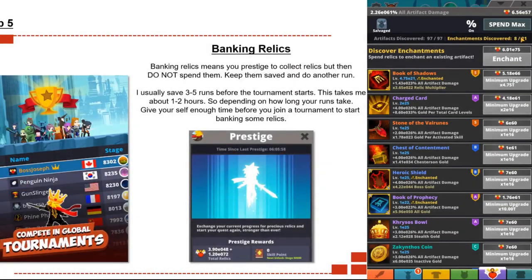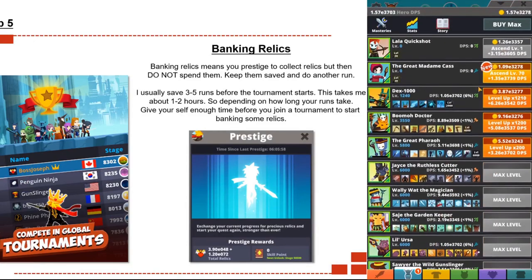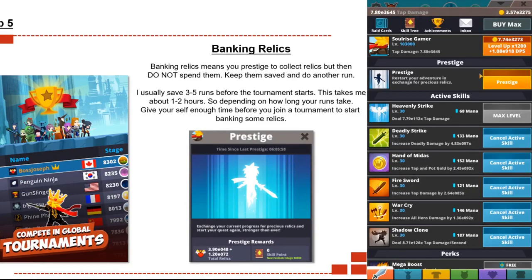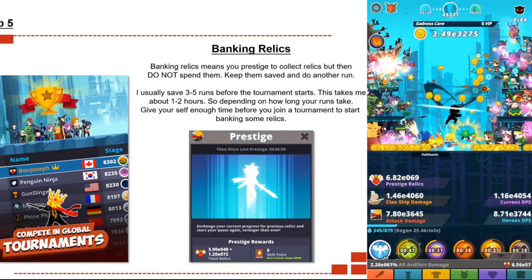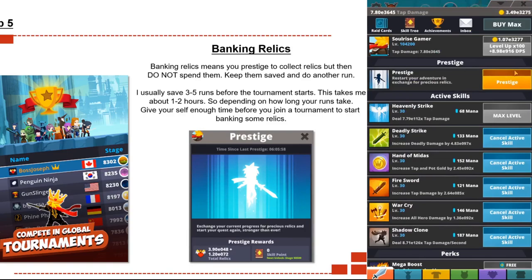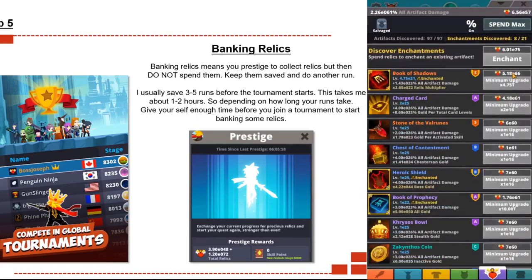Tip number five: banking relics. Banking relics means you prestige to collect your relics but then do not spend them — keep them saved and do another run. I usually bank about three to five runs before starting a tournament, which takes me about one to two hours, so give yourself enough time before the tournament to bank some relics.